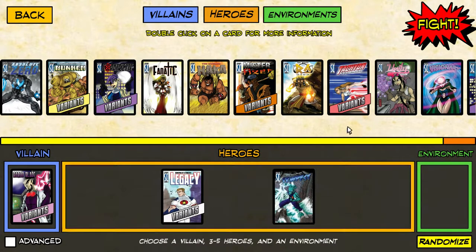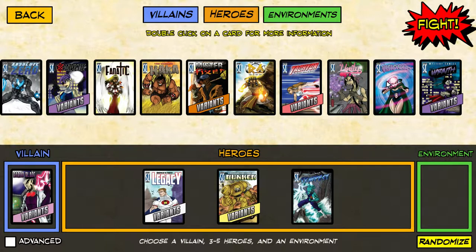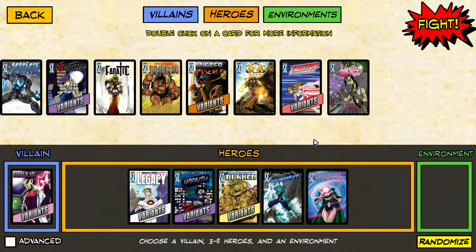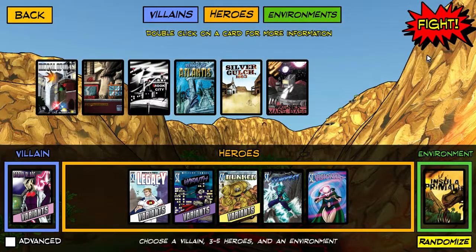Tempest is really important for some damage and maybe a little bit of healing. Let's do Bunker, Visionary, and Wraith as well. I think this is a pretty strong team — we have some tanking and damage assistance, some damage in the middle, a little bit of healing with Tempest, and deck control with Visionary. Let's also pick an environment — Insula Primalis would be a good one.